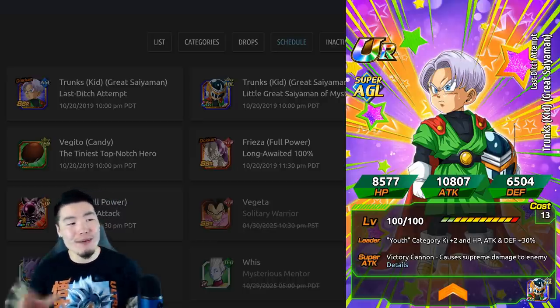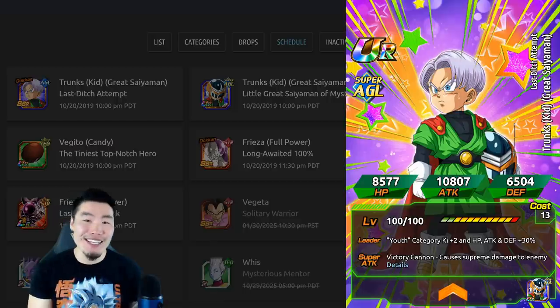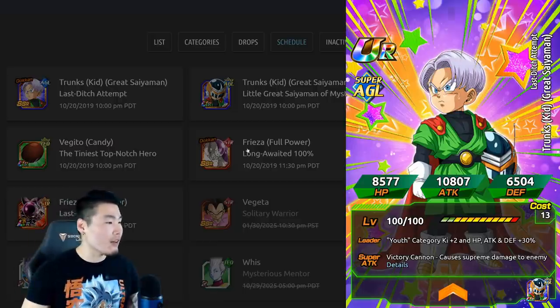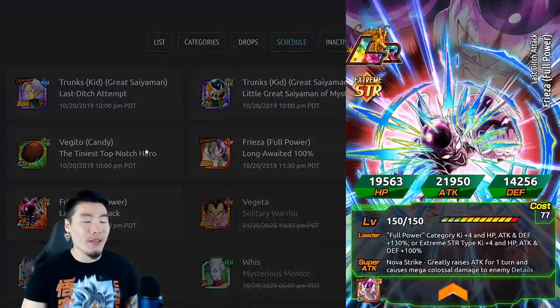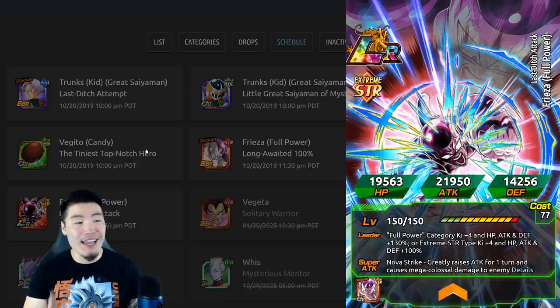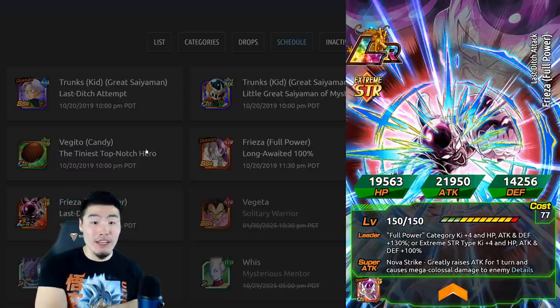At least I didn't, and of course I'm talking about this new AGL Kid Trunks Great Saiyaman. Oh, and also the LR Full Power Frieza is dropping on global at around the same time, but we kind of saw that coming and I think I'll talk more about that guy in a separate video.